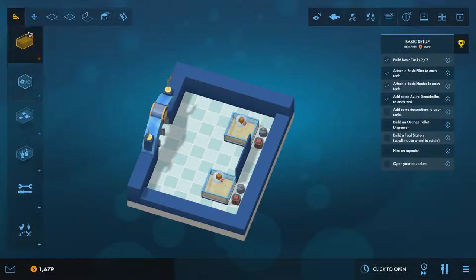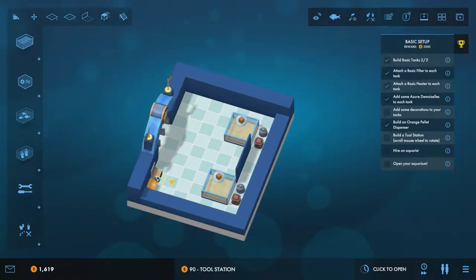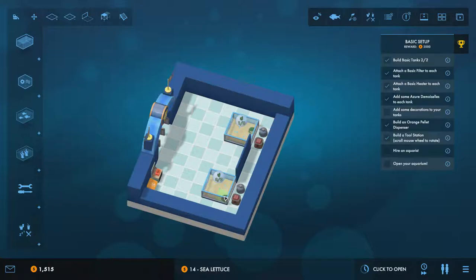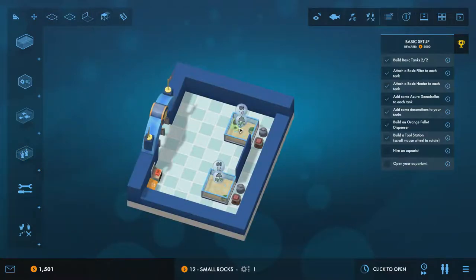We'll go to the equipment menu and get an orange pellet dispenser and place that nearby to complete that requirement. We also want to add a tool station in case any equipment breaks down. Let's add some decorations to the tanks — some sea lettuce in each one, and also some small rocks.